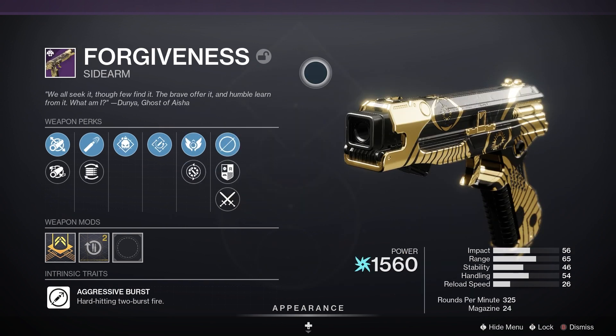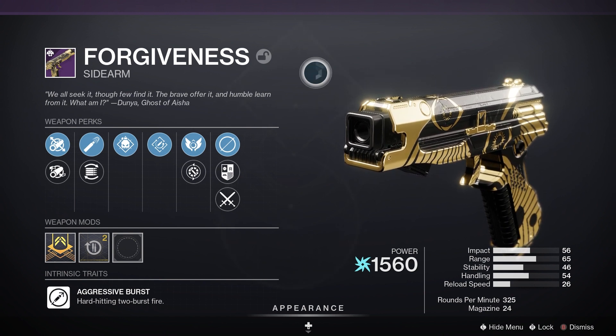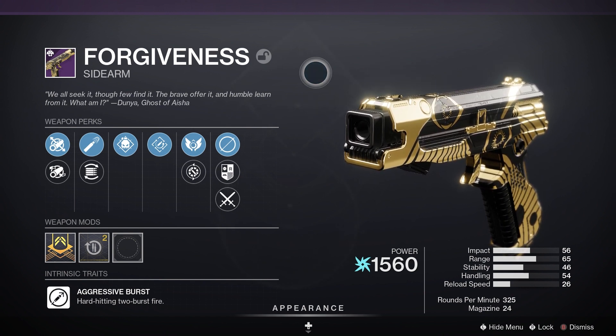Then we have Forgiveness — it's an Arc energy Sidearm with an aggressive burst. For PvE, Demolitionist and Adrenaline Junkie would be good, and for PvP, Air Assault and Vorpal Weapon.